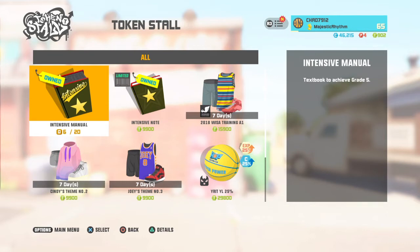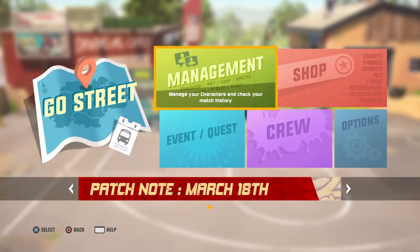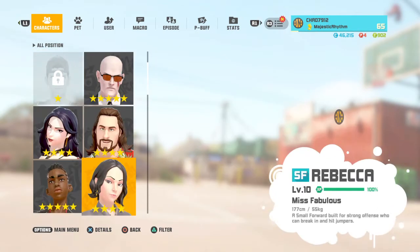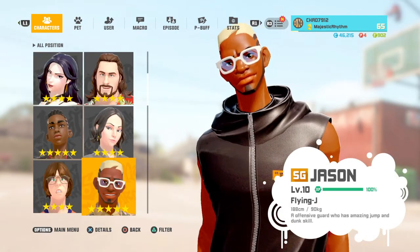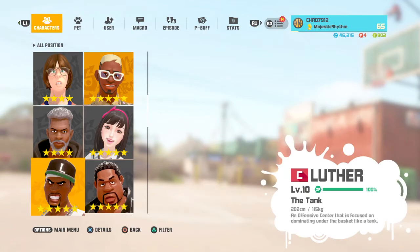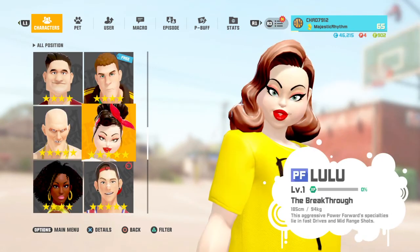I got 11 P5s. I got Walker P5, little frocks P5, Jason P5 — he's one of the main ones I use. I got random P5, big dog P5, Luther P5, Murdock P5, and Lulu P5.